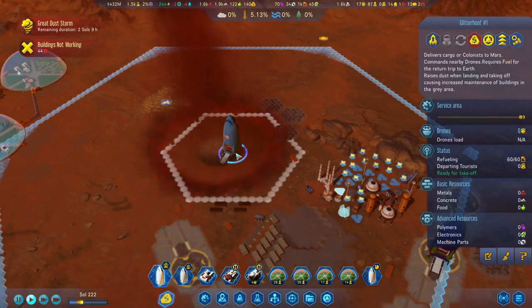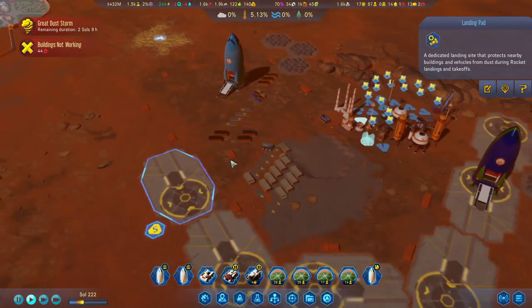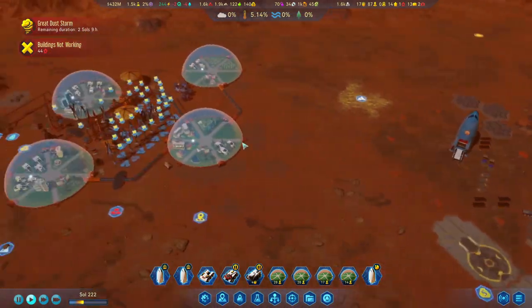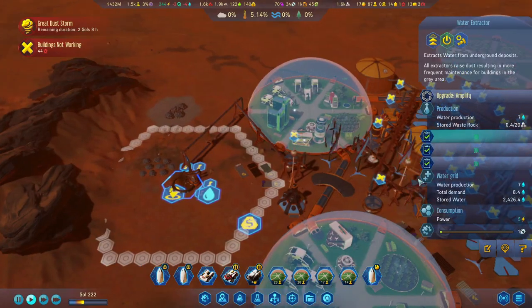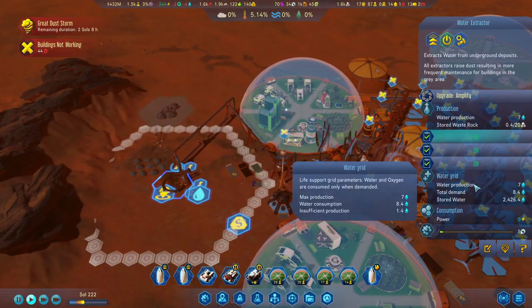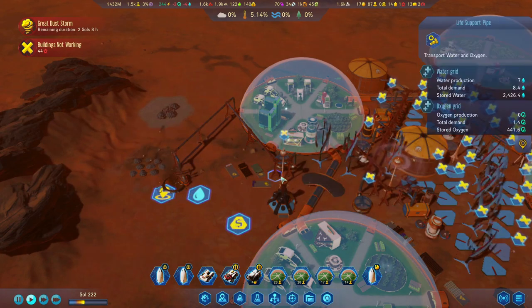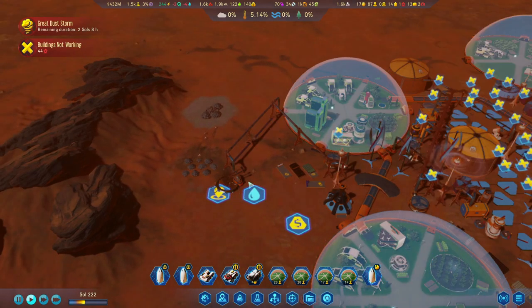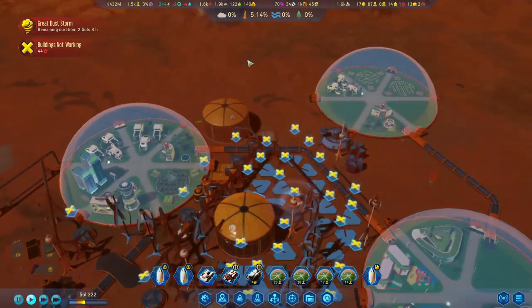The rockets do not get destroyed by the meteor — nice one! Although it did destroy the landing pad, which is interesting. We're producing seven water or so — that is actually nice. We need to increase the range of the scrubber, but it's already at maximum. It's just outside the range as well, so that is looking good.